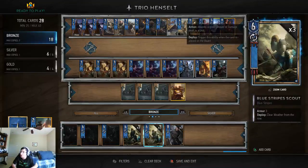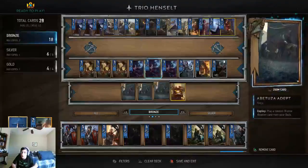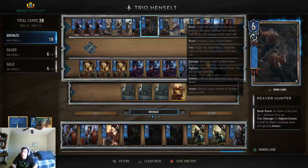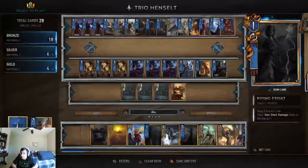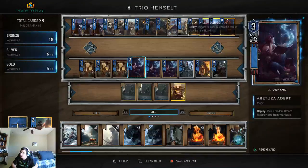Another option for leader is Foltest, but I feel that if you're going to run this deck you want a lot of deck thinning combined with the ability to not have all the bronze cards in your hand. Foltest struggles to get all the cards necessary to pull off the combo, and I think the Henselt into Artusa Adept is just OP.